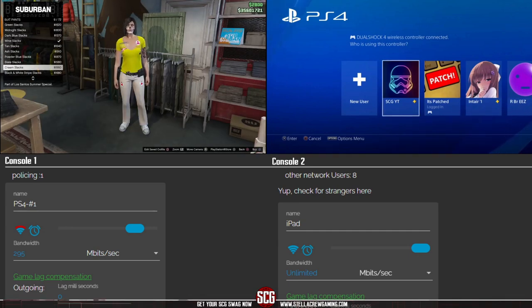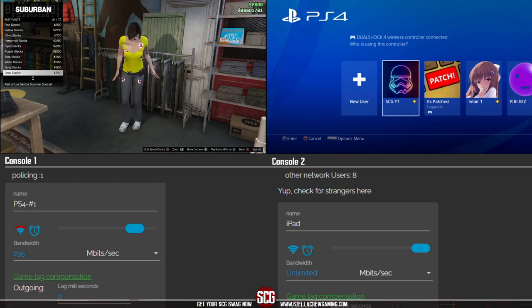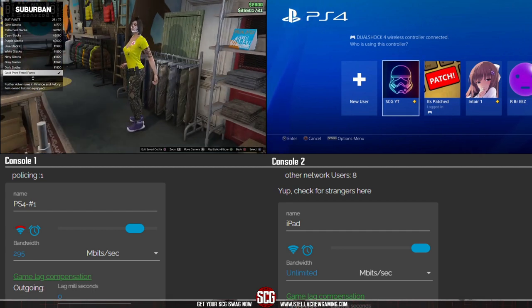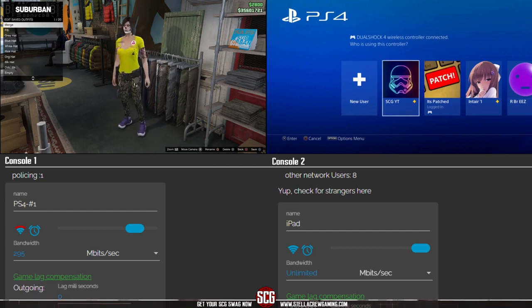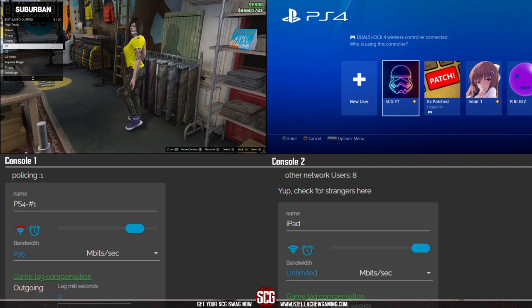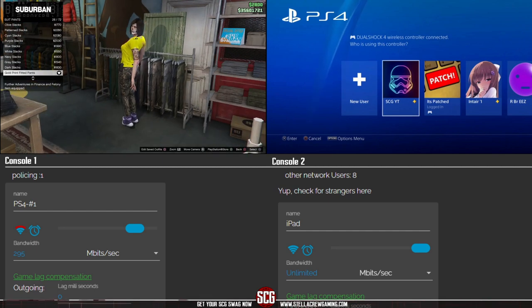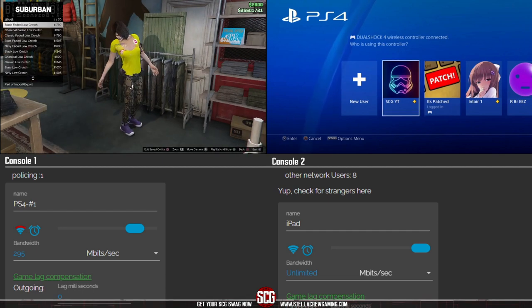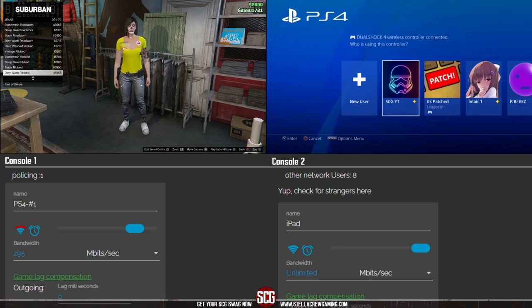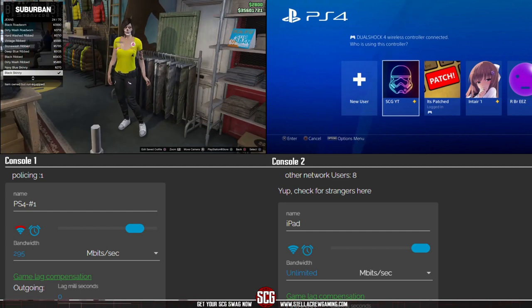We're going into suit pants and going down to the gold print suit pants. If you caught my previous video, I had to make a little edit — these pants should have already been on our C1 outfit. I lucked out that they did not change the shoes, but in those first ones I was scrolling through, they actually would have changed. So again, before we put the shoes on, those are the pants we should have already had on. On our C2 outfit, we're going down to the black skinny jeans.